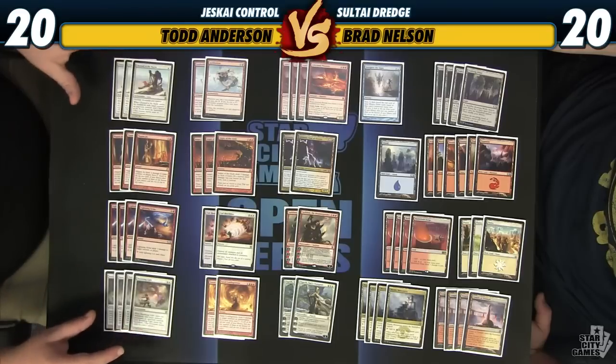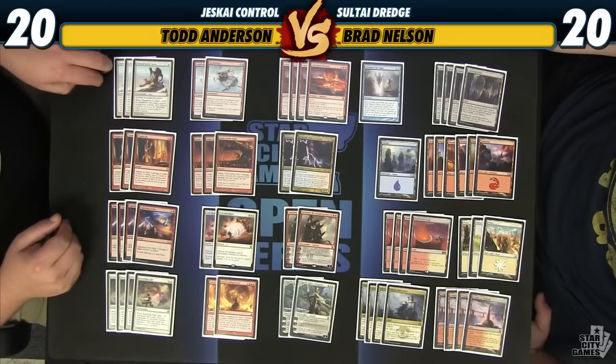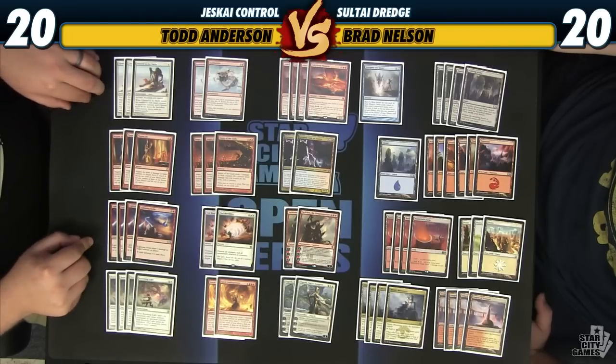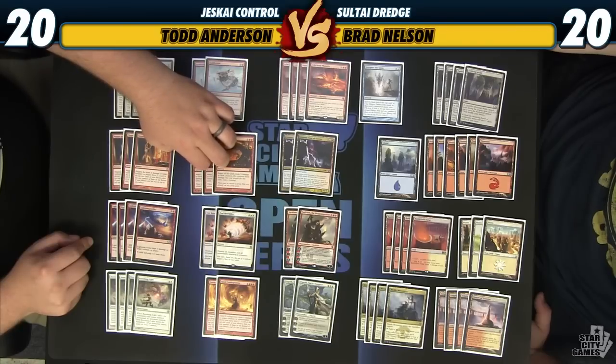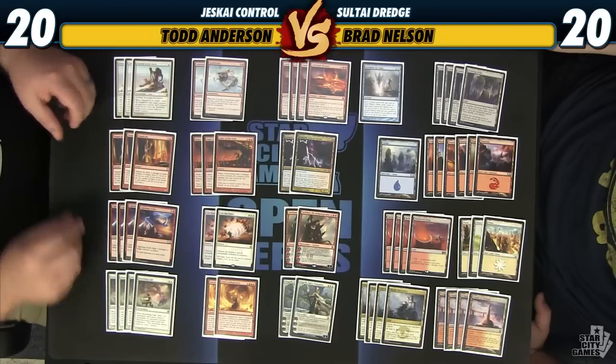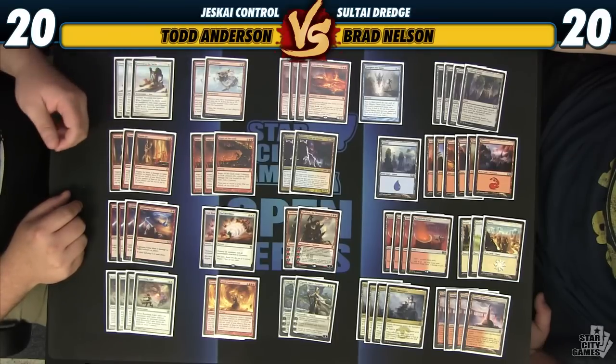The removal base is pretty geared towards beating aggressive decks. We have Chained to the Rocks, Magma Jet, and Lightning Strike as really cheap early ways to interact, as well as three Anger of the Gods, two Searing Blood, and things like that. The one card I wanted to try with all these cheap removal spells was Goblin Rabblemaster — I'm not sure if this card's actually good, but it felt kind of similar to Lightning Rift in that it lets you kill a guy and gain some small amount of value with your spells.